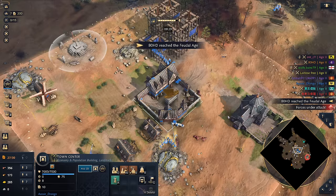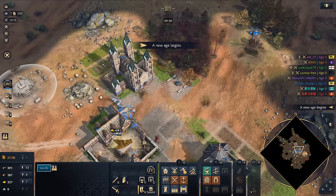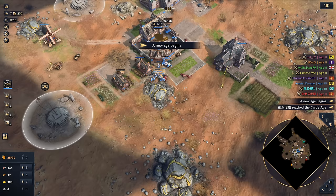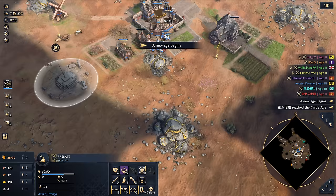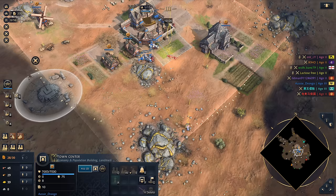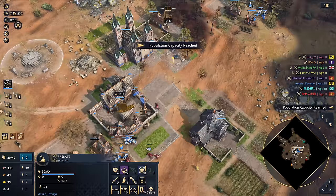We've just got the two prelates, so let's go grab these relics. Let's move a couple out over here. I'm going to put down my stable as well. Let's start picking up... Someone else just reached Castle Age — it is Teal. I need to make a house and we're going to get a couple of vils in queue. So we're going to put that one in and then go grab this one and bring it back.